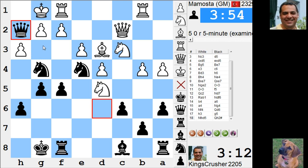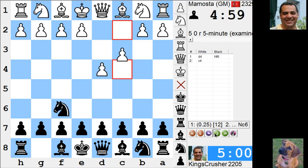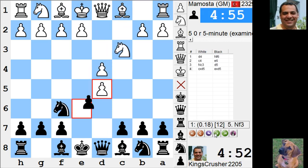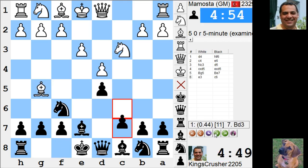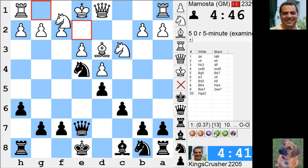God. GM misses a mate in 1. Unbelievable. I told you these five-minute games have low expectations on them. I'm sorry — I really think low expectations need to be applied to these games. It just blundered a mate in 1.